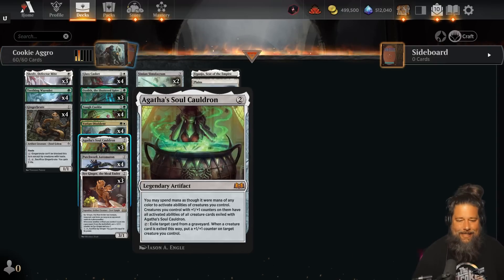The real payoffs are the synergy between Ozolith, Shattered Spire — the artifact-legal Hardened Scales that puts an extra counter on things whenever we put a counter on things — and Yotian Dissonant, which whenever an artifact ETBs lets us put a plus-one-plus-one counter on a creature. So it's going to be two counters with Ozolith. Our deck is literally all artifacts. Teething Wormlet and Dissonant are the only non-artifacts, plus Egg of the Soul Cauldron.